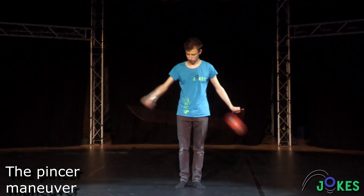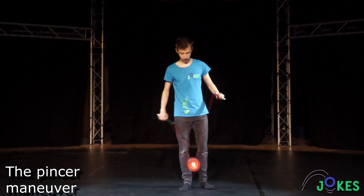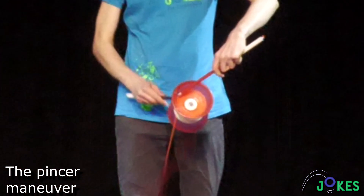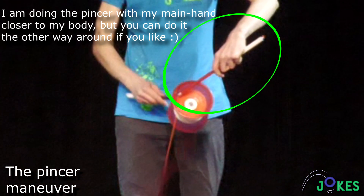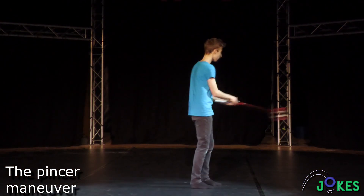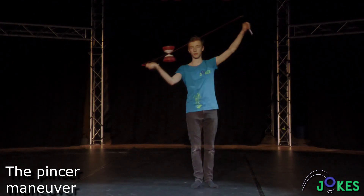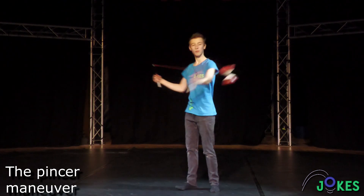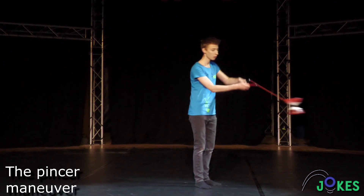Give the Diablo a lot of speed and throw it up a little bit. Catch the Diablo in the shells with the tip of the sticks. Force the Diablo vertically by moving your sticks to the Vertex positions. Then throw the Diablo up and catch it dark side. Switch the sticks unnoticed during the turn and start accelerating.